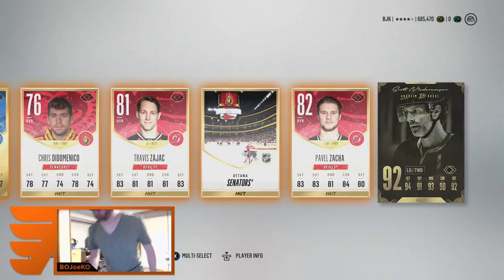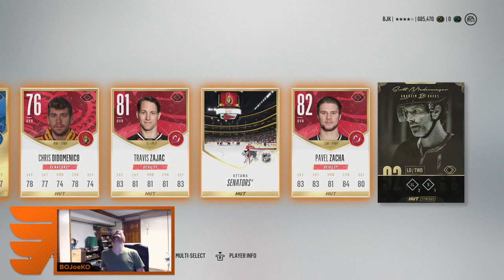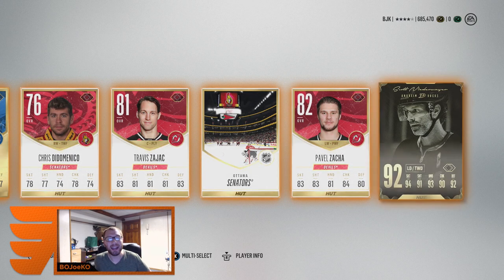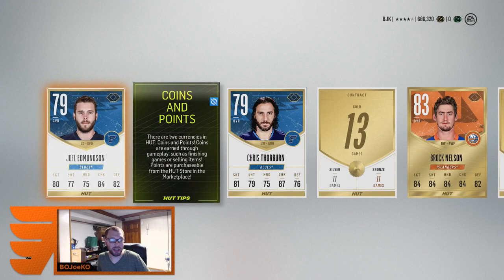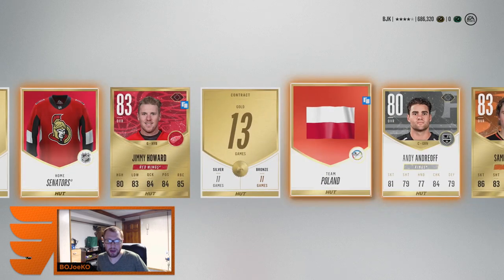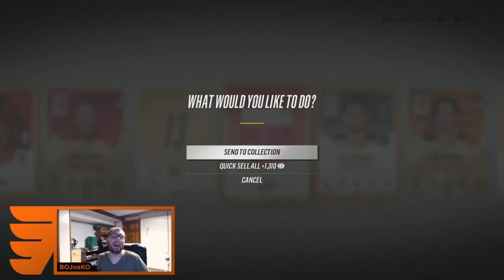Let's go boys! What is with my pack luck recently? I'm so glad I decided to open packs tonight — Scotty Niedermayer, let's go! A 92 Niedermayer! My first legend pull of the year! These packs, my pack luck has been fire! Connor McDavid and now Scotty Niedermayer in this pack opening. Scotty Niedermayer is now the highest overall card pulled — a 92 legend. Jimmy Howard is there and Sami Vatanen at 83, but still — Scotty Niedermayer!